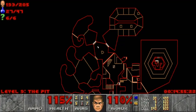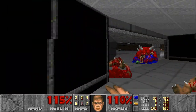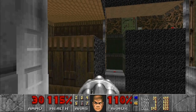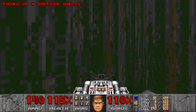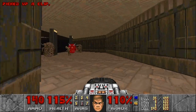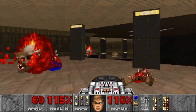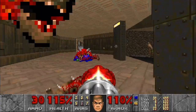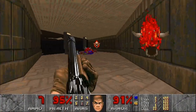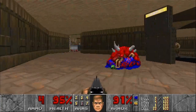That brings us to 6 secrets and 193 kills. Reopen the wall and we are out — only one area left to explore: the yellow key room. Have the BFG at the ready and go in through the yellow door from the middle platform, because from here we can sneak up on some pain elementals, which is crucial. Don't even give them the time of day — here's where we want to use the BFG. Unload absolutely everything in this room, because right across from you is a bunch of mancubi and in the pit is a bunch of spectres.